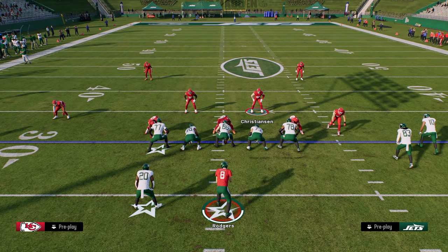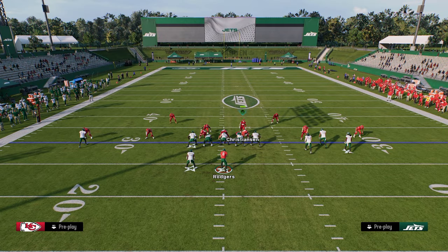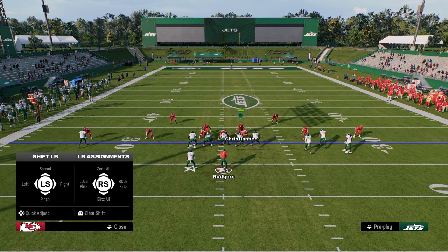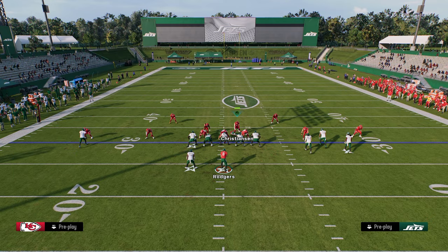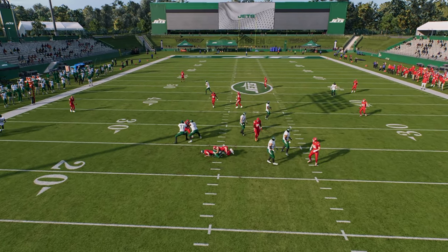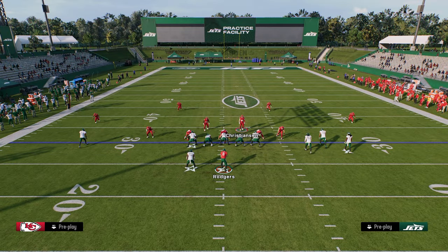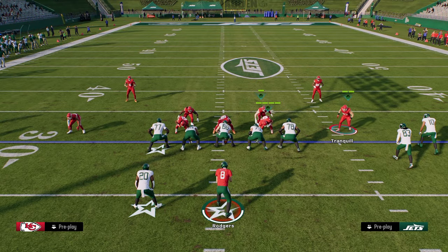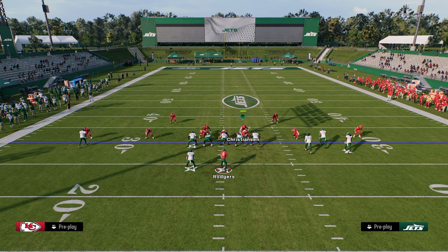What this also allows you to do is adjust based on the formation you're facing. For example, against a bunch formation you can now do things like send four off of one side. As you see here, just send four off the left side and you get that nice clean pressure off that side. And then once they start to block their running back or change how they're running their formation, you can send five off the other side as well.